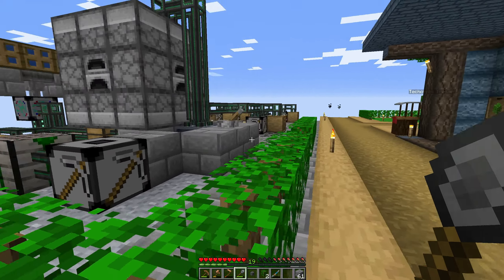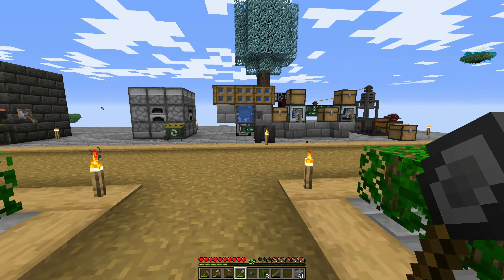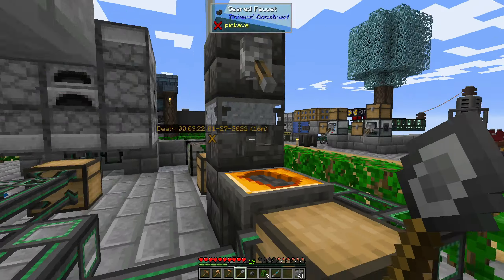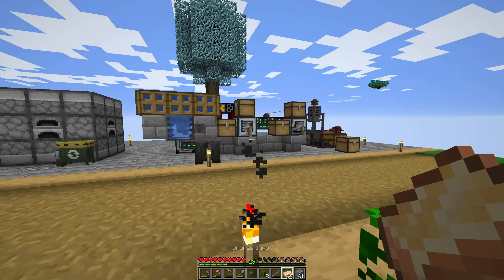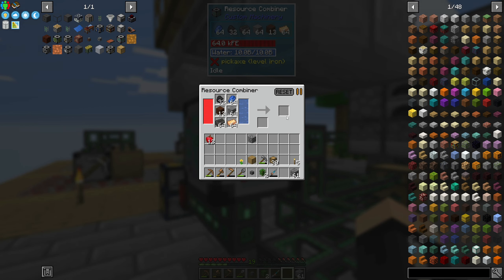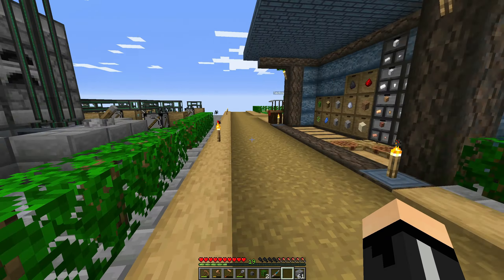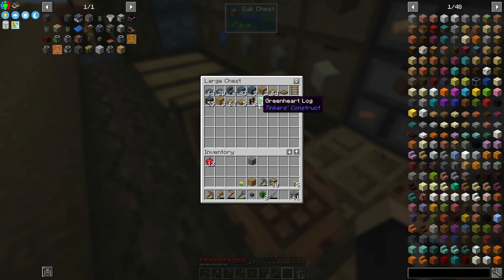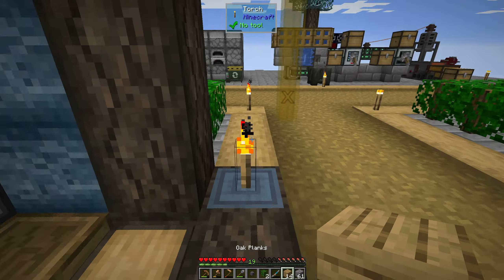I made another one of these things. I wanted to try to automate the first round of the ingots - this thing over here. The only thing we're missing is the bronze, so let's grab some bronze. Let's just grab a stack. I wanted to see if it was possible to automate this - not that we need any more. We're missing the treated wood. I don't have any wood, so let's get a couple of chunks of wood and put this in here.